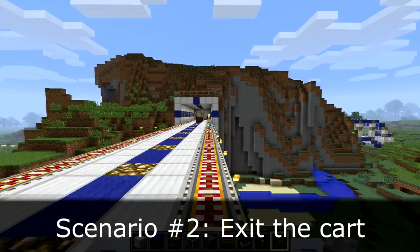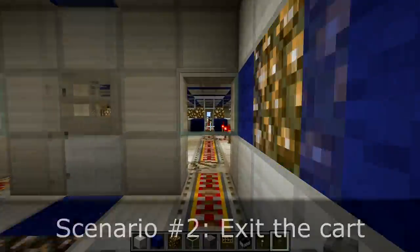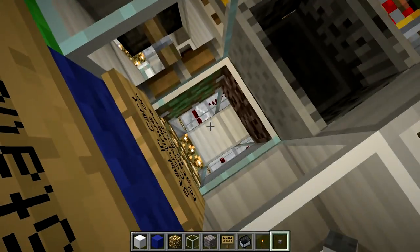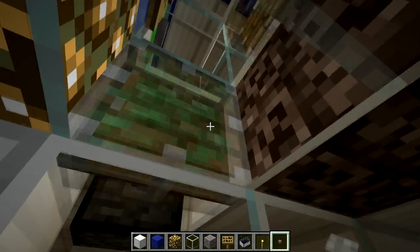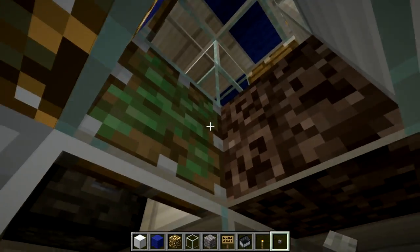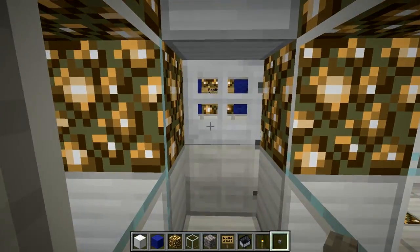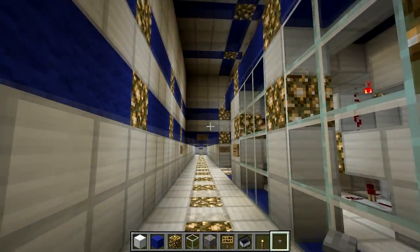Let's rewind — say I wanted to actually get out of the cart at Plateau Station. Once I'm in the arrival bay, I'll right-click to get out of the cart and stand on this glass block. Once the chime plays, this glass block will fall out and I'll be in the arrival corridor. Notice the glass block is put back, so I can't jump back up onto the arrival bay and disrupt further incoming carts. To exit, I just walk down to the end of the arrival corridor and I'm back in the main passenger walkway.